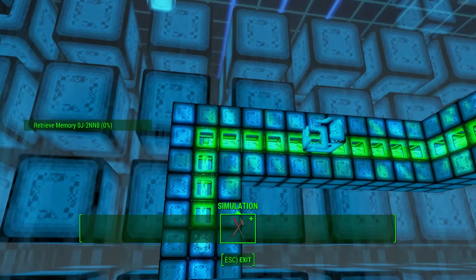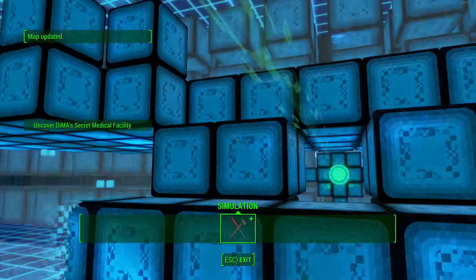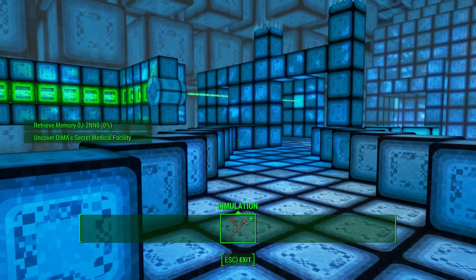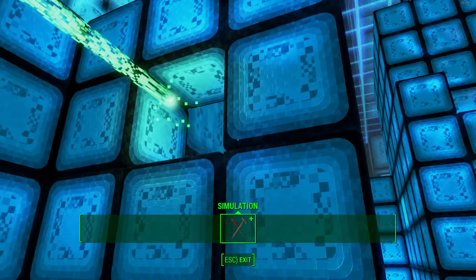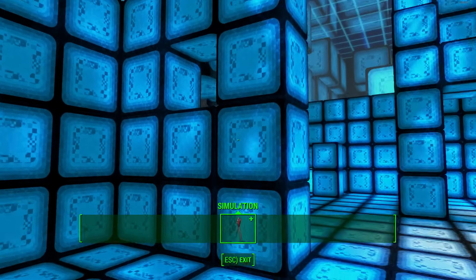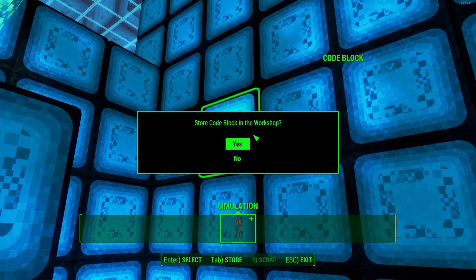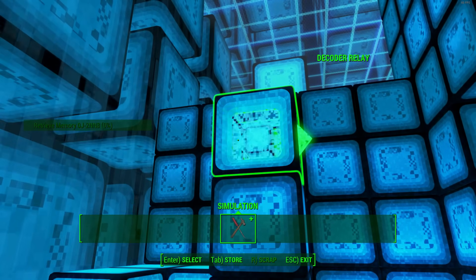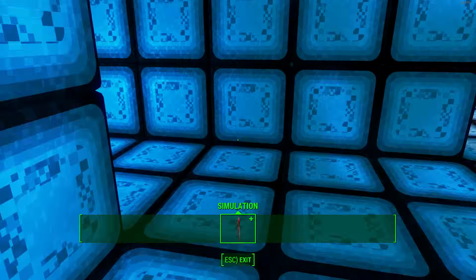I'm presuming those green blocks are power blocks, sending the beam now through there. So now I have to jump back up. Check around again to see if there are any more blocks you can pick up. The beam is going through there, so we just need to remove this block here. We'll go ahead and collect some of these code blocks as well. Now the beam is actually hitting against the wall, and what we need to do is remove this block again, pick up the decoder relay, and turn it around.